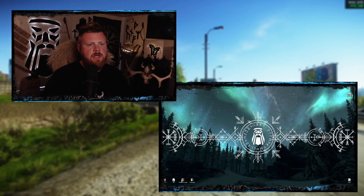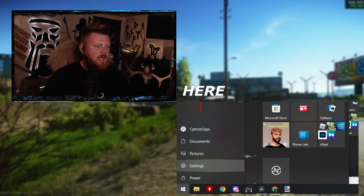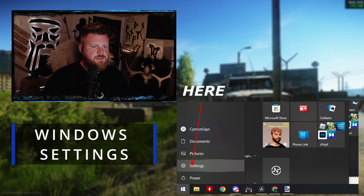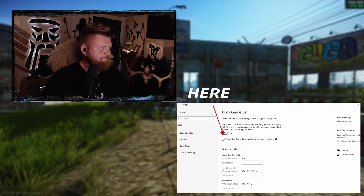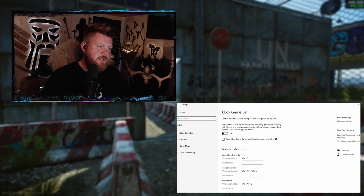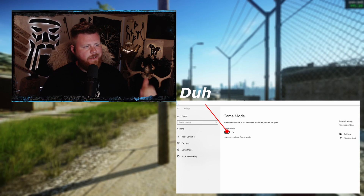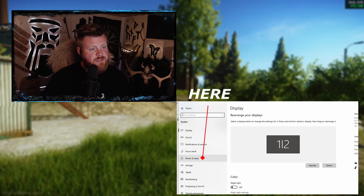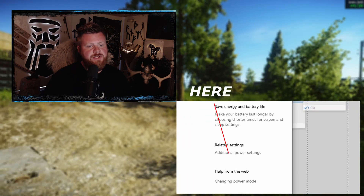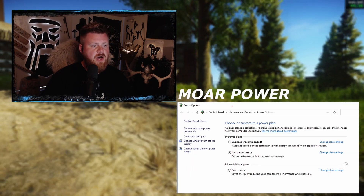Before we go into Tarkov, let's start with Windows. Go to Settings, then go into Gaming — disable Xbox Gaming Bar, head into Game Mode and enable it. Head back, go into System, go into Power and Sleep, hit Additional Power Settings, and go for High Performance.